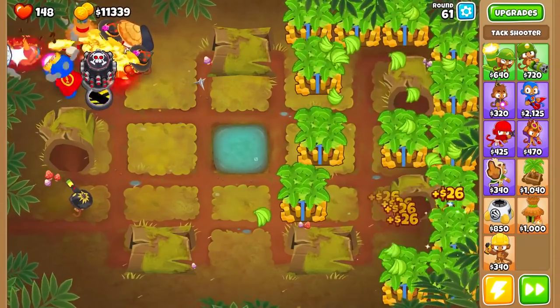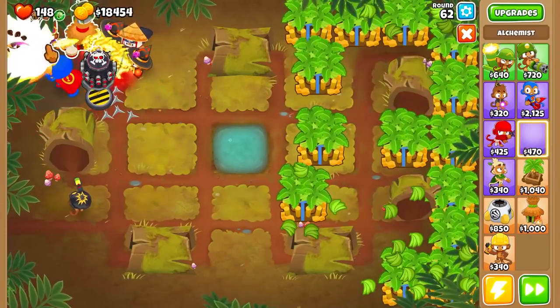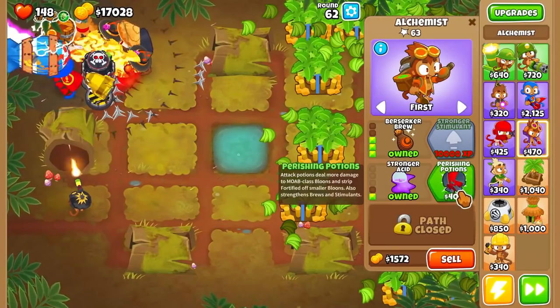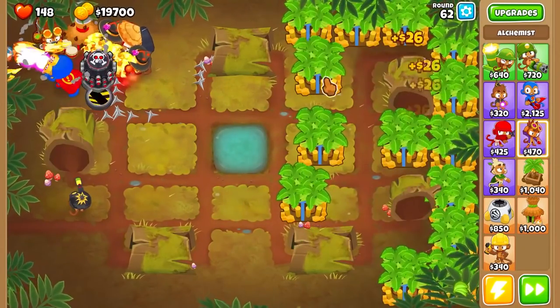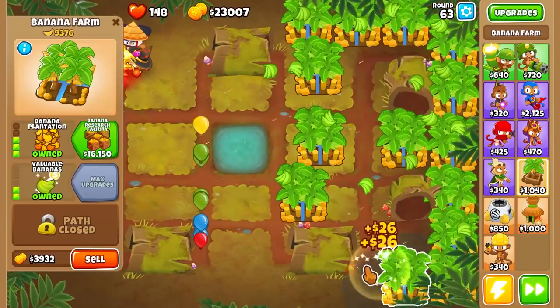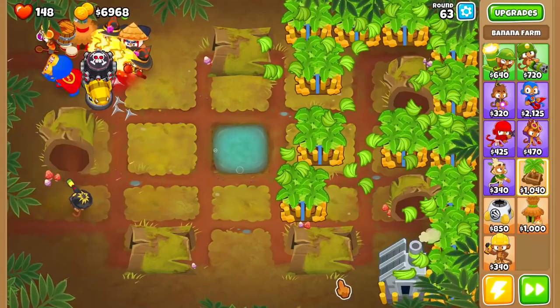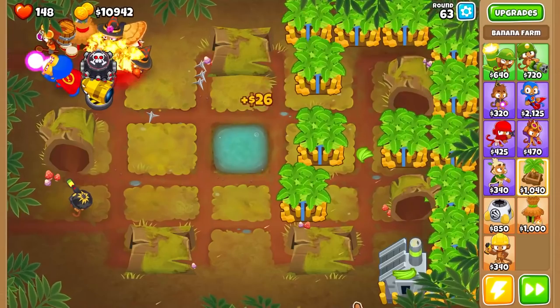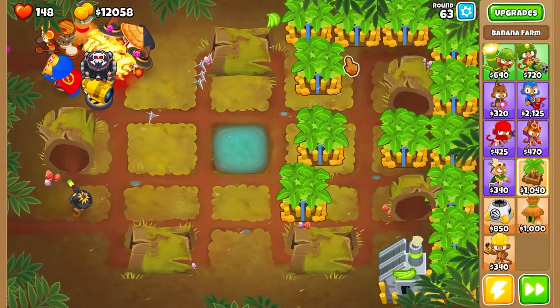We have enough money, so we're going to go ahead and buy the Tax Zone because that is just a super good upgrade. It's only $17,000 considering how strong it is. One more thing we're going to get down is the Alchemist. We're going to get him Berserker's Brew, which is apparently very powerful — my BTD loving friend told me. And we can also afford another upgrade for Banana Research things, which basically just gives us a $300 crate, which is very good. Going to make us crazy money.